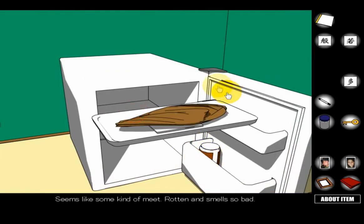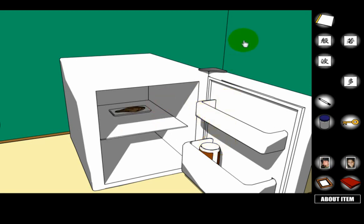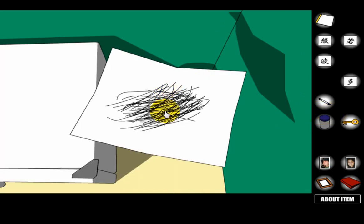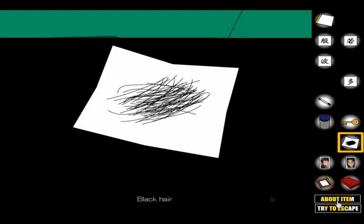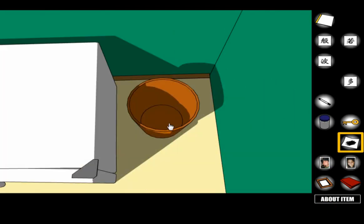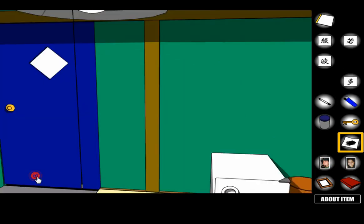Open up the fridge — there's beer right there. Don't take the beer until the very end because it has to be cold for the ending, so leave it in the refrigerator. Lift up the meat to get a card. Take the hair — this is important: click on the hair, click 'about item,' then click 'try to escape.' You need to do that in order to be able to lift up the trash can and take the lighter.